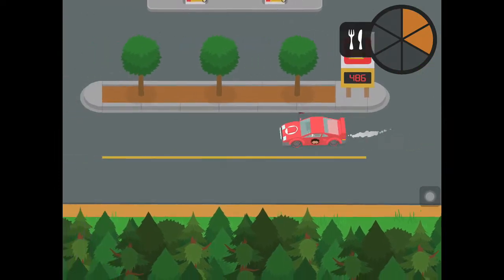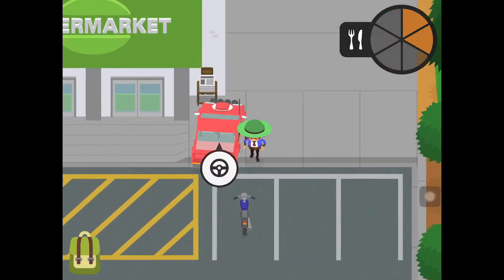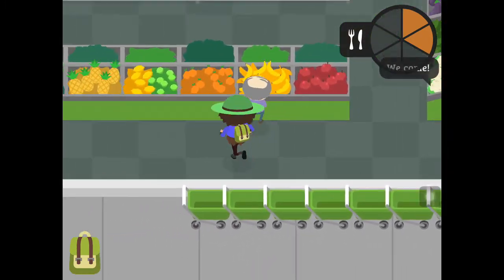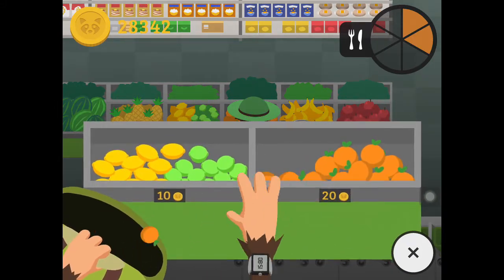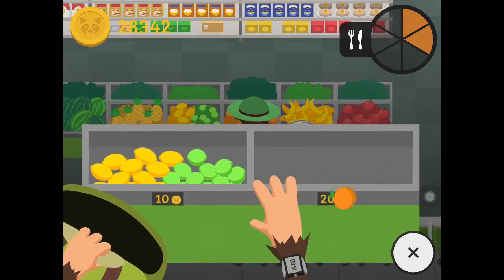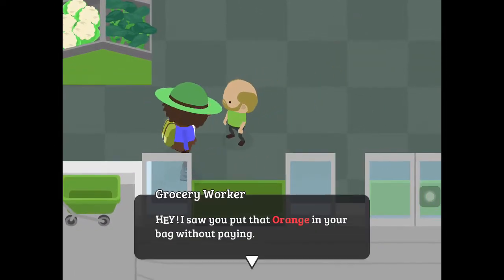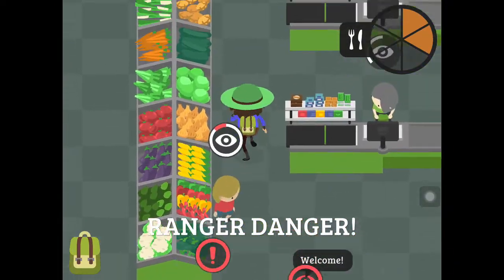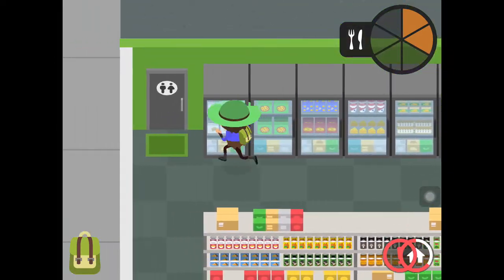So now that you are in the town, go to the supermarket and then steal all the oranges there. Eat the least oranges you can if you want the most money, but if you really need to eat, okay. If you don't know how to steal from the market correctly, it's to hide in the toilet or you can just drive off.